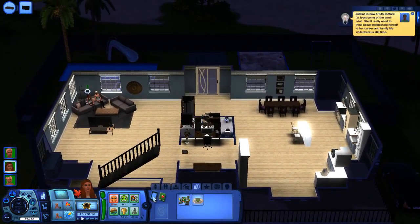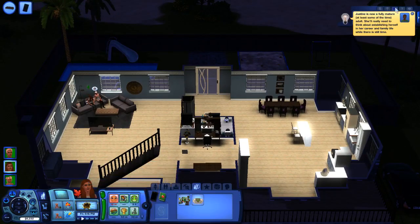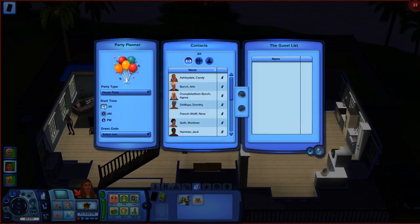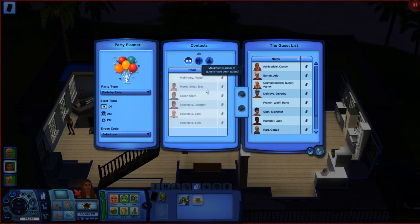We're going to throw a birthday party — it's not her birthday today but we'll throw it for tomorrow for little Hazel. She'll be aging up this part, I'm telling you that. We'll set it for 11 a.m., casual attire, birthday party. We'll invite Candy... actually we have to invite Sam, so you can leave.